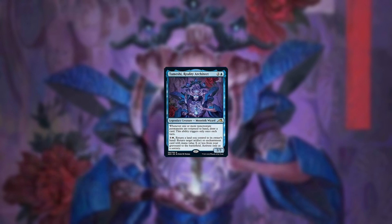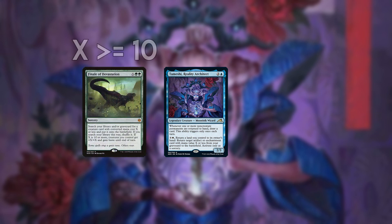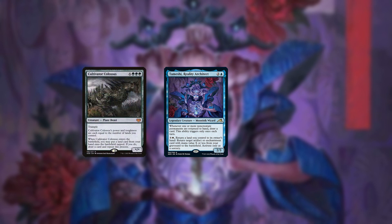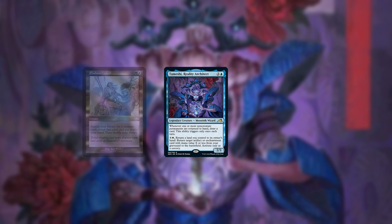Use the floating mana to repeat the Bloom plus Temeshi loop and generate even more mana. At this point, if you have enough mana, you can cast Finale of Devastation for X equals at least 10 and kill your opponent with combat damage. If you don't have enough mana for a Finale, repeat the loop with another Cultivator Colossus, which you presumably drew from the first Colossus' trigger or a tutor to find one.